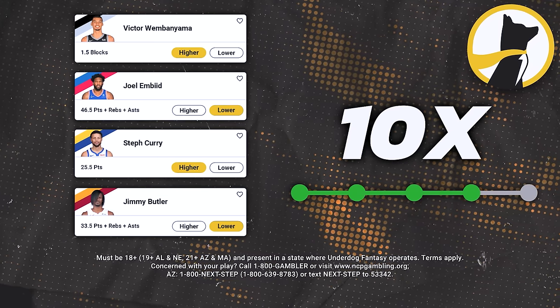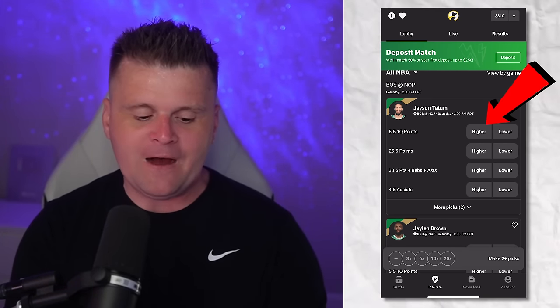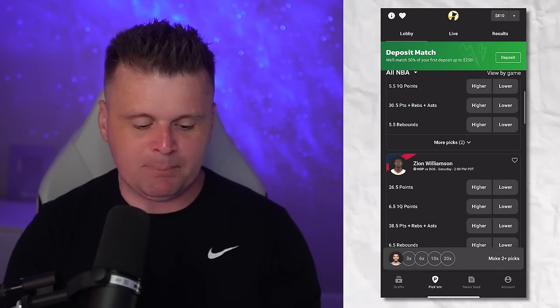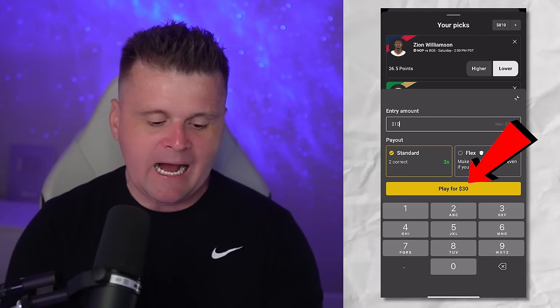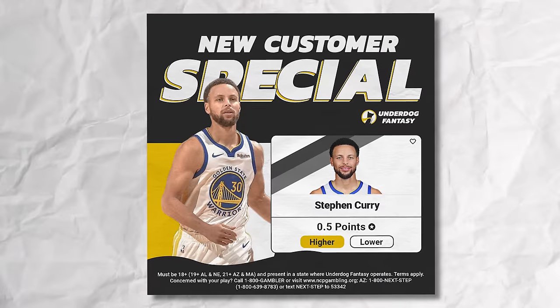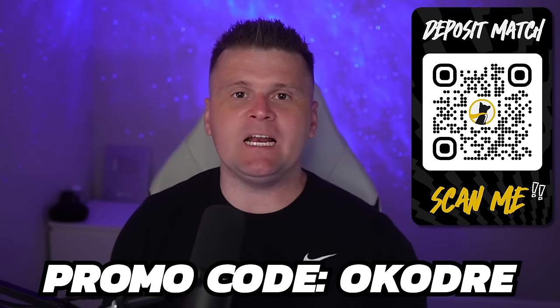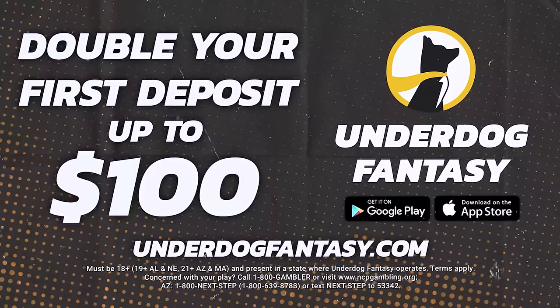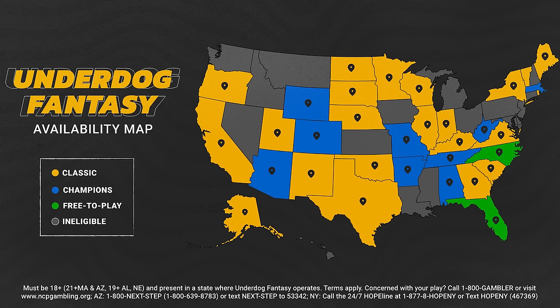The NBA season is heating up with less than 30 days till the play-in tournament — now is the best time to make your picks on your favorite NBA players with Underdog Fantasy: pick them higher or lower. Download the app, select Pick'em — for example, Tatum at 5.5 points in the first quarter, I think he goes higher. Add $10 and you can make $20 if you get both picks correct. New customers: use code OKODRE when you sign up. Underdog Fantasy will double your deposit up to $100.